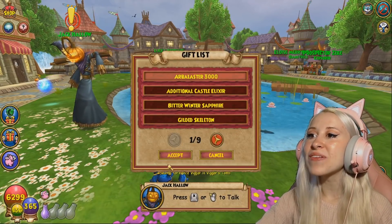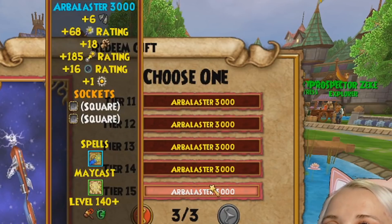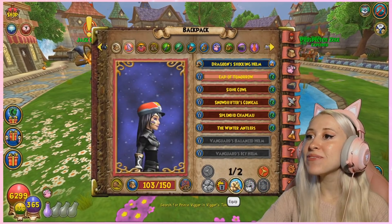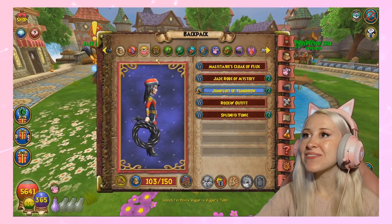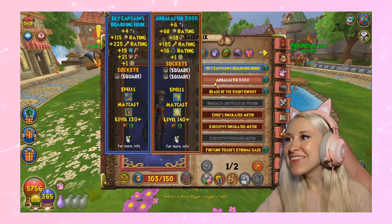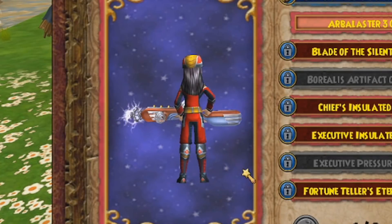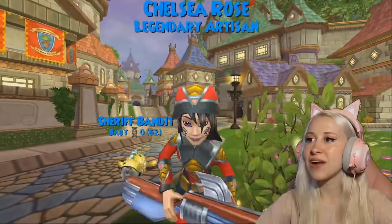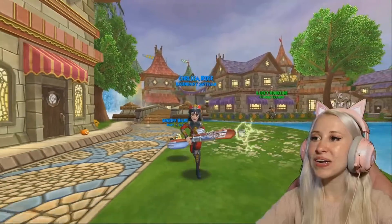And then here is the Arbalaster 3000. That was kind of cool. Here are the stats for level 140 — it gives six pierces. Here's the hat: the Cap of Tomorrow. I'm going to put it on. The Jumpsuit of Tomorrow, and the Boots of Tomorrow with the Arbalaster 3000. It kind of looks like the Witch Hunter wand. Here's Sheriff Bandit. I bet we jump really weird — oh my god, we do. I don't like this jump animation. It's so weird — it's like jumping jacks.